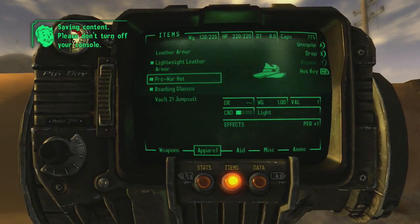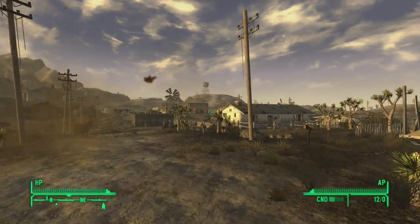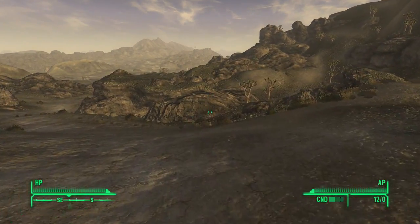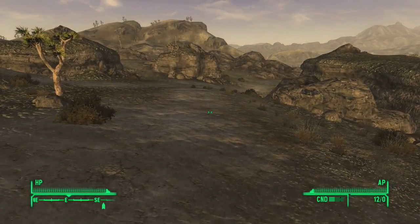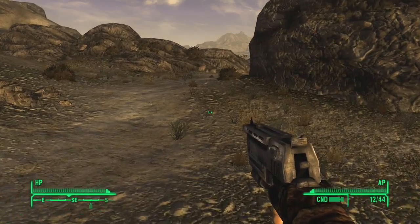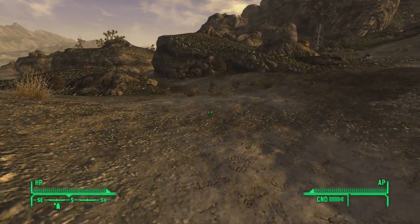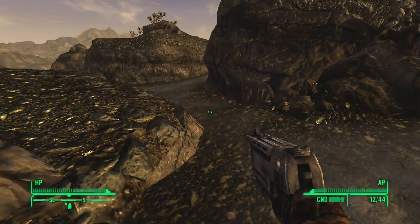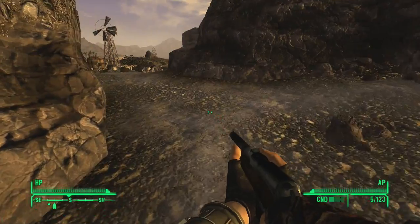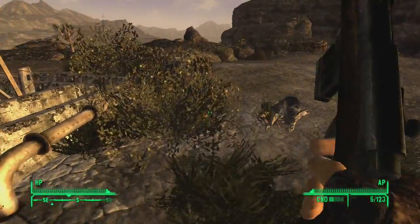Speaking of which, I could probably use that right now. I have a couple because of the DLC — there we go, that'll work. I'm also running out of pistol rounds, I just realized that — shit on a biscuit. Oh well, at least I have this. It's always good to have a backup weapon just in case, and if that doesn't work I've got this. This is usually a good one to have because it gives you plenty of ammo at the start of the whole game.